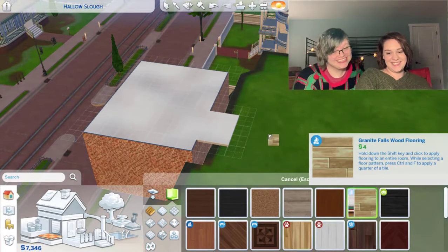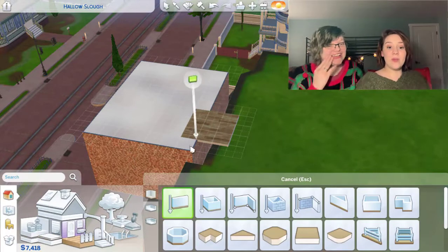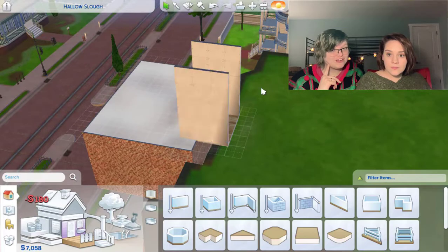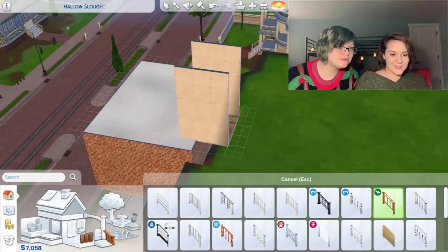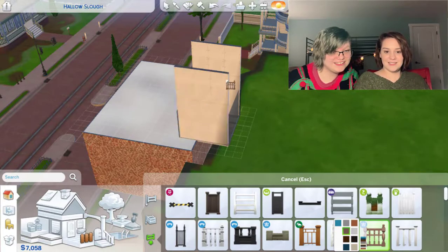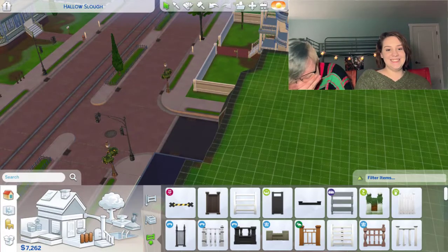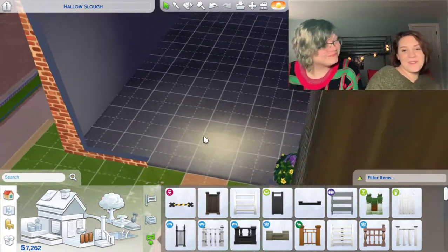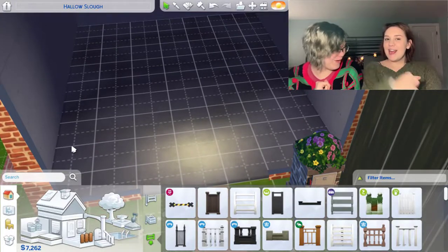Look at that bridge! Wait wait wait. No, we have to go to the next one. That's not enough — that's a rail. Shut up! That's saucy, I like that! Yes! Look at this — we have a mountain! That's awesome! That didn't take too long. That was like five minutes. Because we're just that pro at Sims.